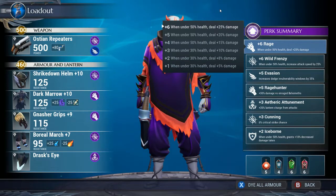First things first, let's go over the perk summary. We have Rage +6, Wild Frenzy +6, Evasion can be +6, Rage Hunter can be +6, Aetheric Attunement +3, Cunning +3, and Iceborne +3. Rage and Wild Frenzy are really important.